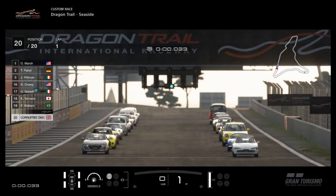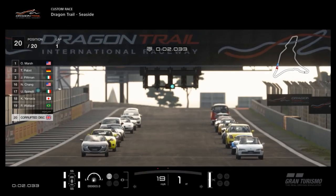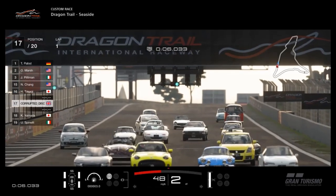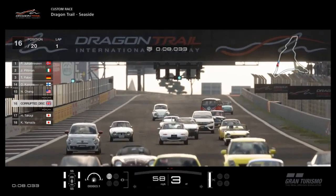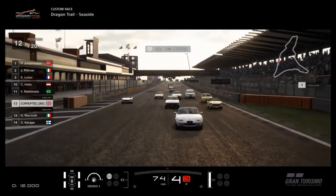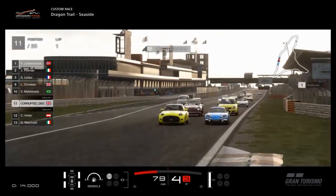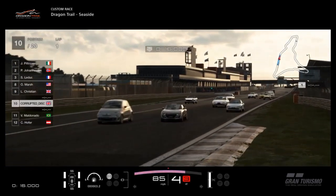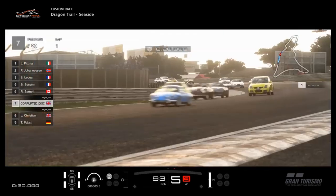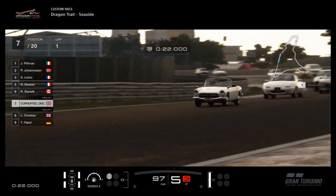Hi again guys, and welcome to already the final review from the 1.41 update. Not too long if the rumours turn out to be correct and those leaks I discussed yesterday mean we see 1.42 drop — probably not with any new vehicles, but we'll wait and see. As far as this particular update goes, it's already the last car: the Honda S800.